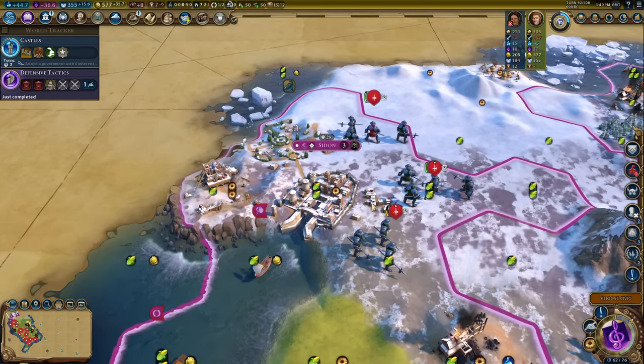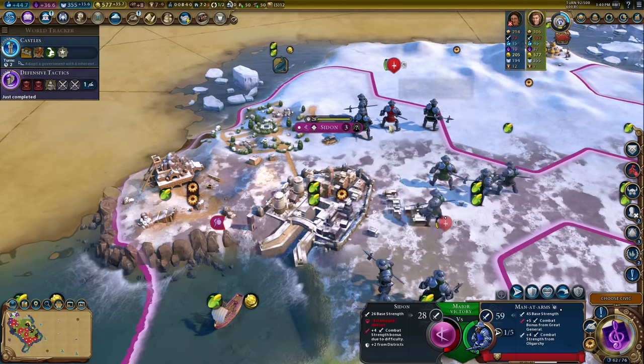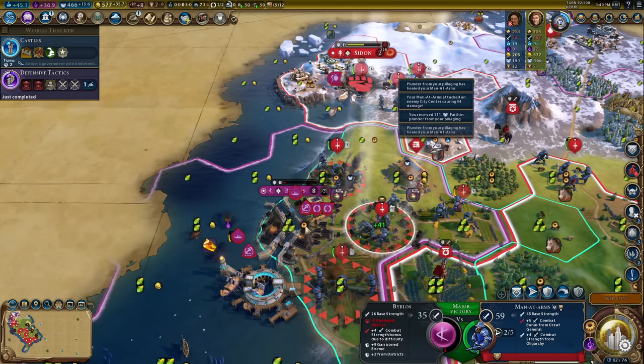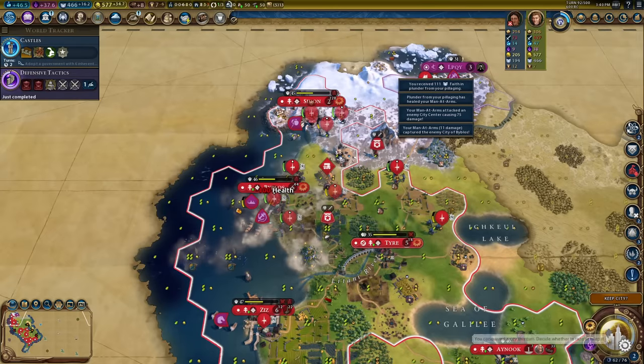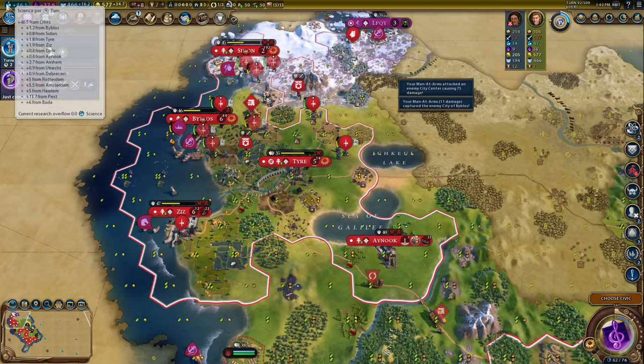When you're attacking cities you should never attack front-on — you should always go side-on. Look, it works every time. Two cities taken; that's pretty much every important Phoenician city gone. We are racing towards a hundred cities without really building anything ourselves.